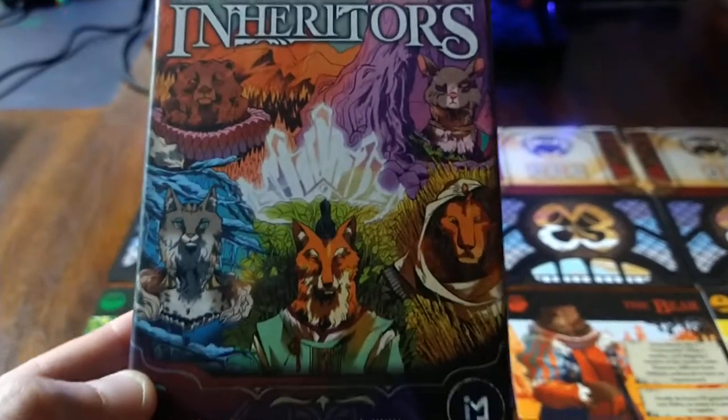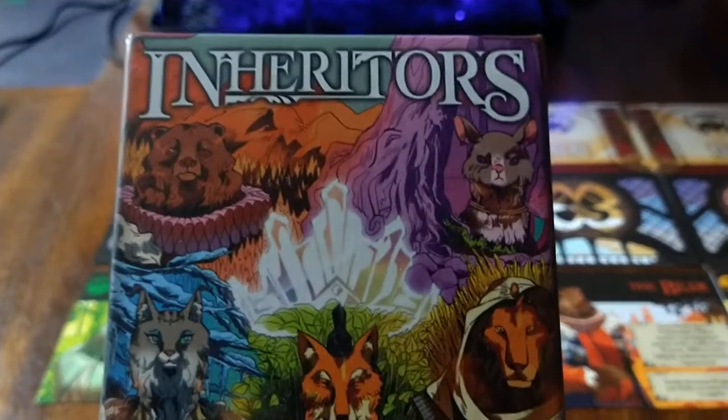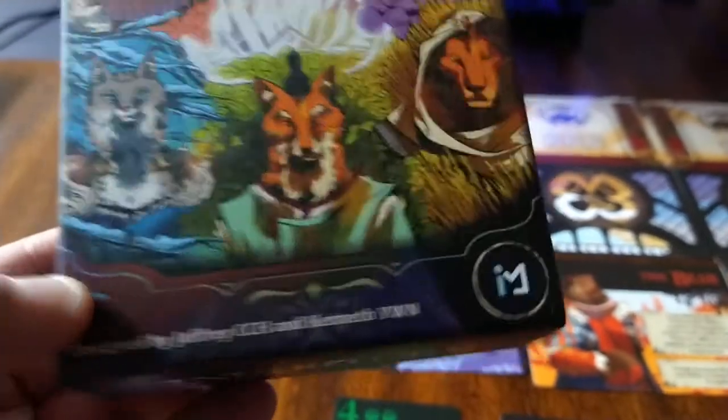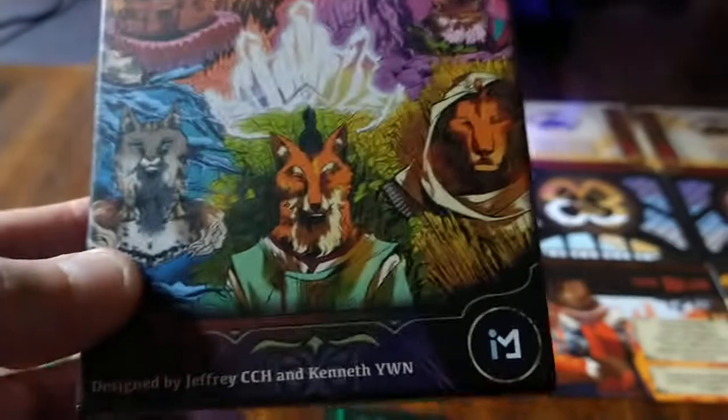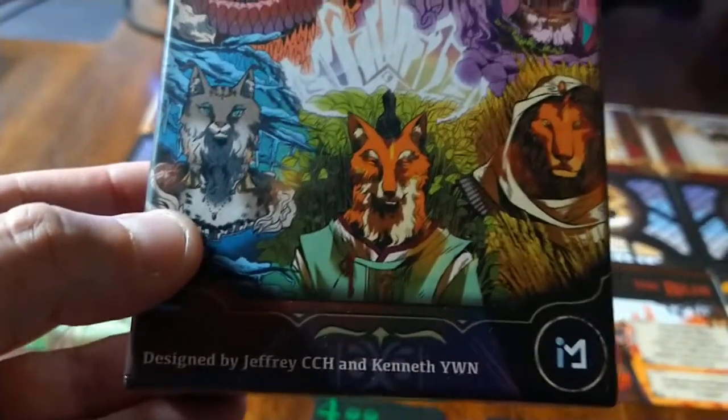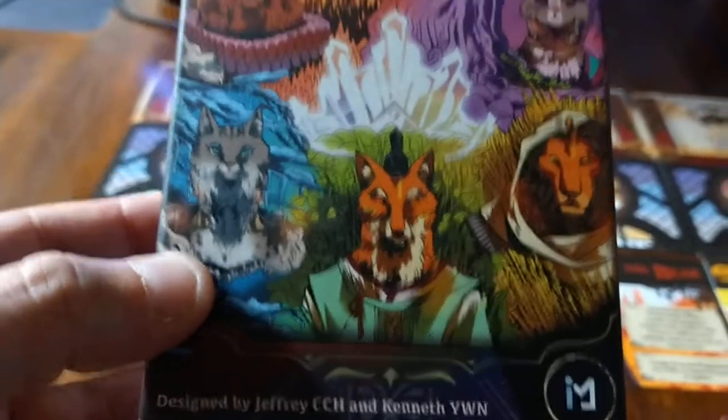Konnichiwa, this is the Shogunstein, and this is a look at how to set up for two players the card game Inheritors from Ice Makes Games, who also made the excellent game Samurai Vassal, designed by Jeffrey CCH and Kenneth YWN.